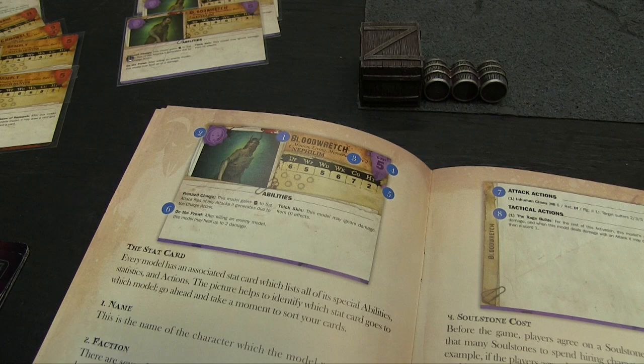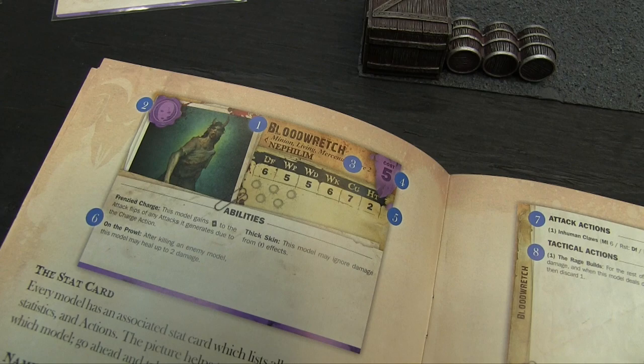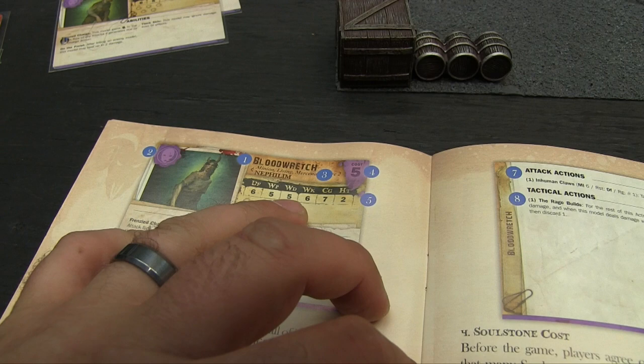Soul stone cost is shown in the corner — he's worth 5 soul stones. If you take him as part of your crew, he reduces your pool by 5. If taken as a mercenary in another faction, it costs one extra soul stone. Statistics represent the character's physical and mental strengths. The most important for the first game is defense — a 6 here. We also have willpower, wounds, walk, charge, and height in inches.